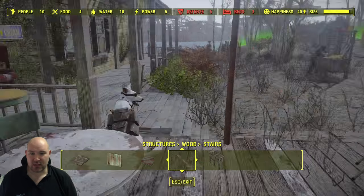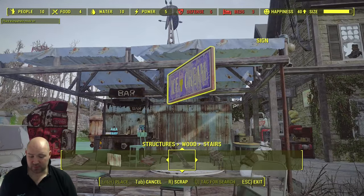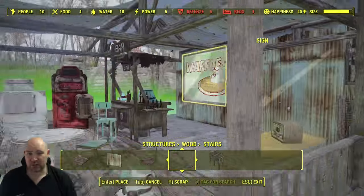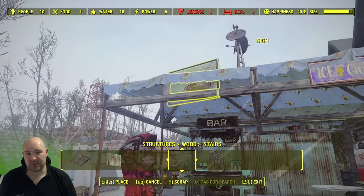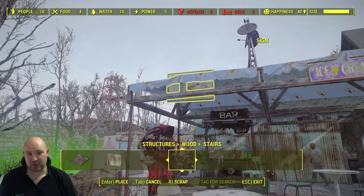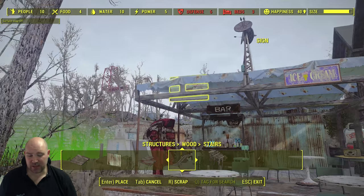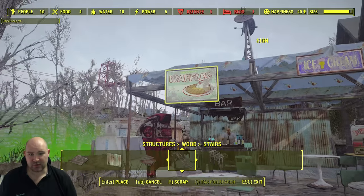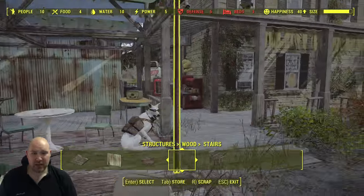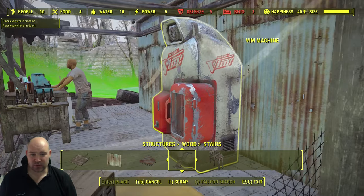If you're using any PC mod you can also put some signage on the front using place anywhere. If you're not on PC, you can do something similar using stairs to put some high boards up there, which also works quite nicely, or put them on the sides. If you're having issues snapping it in, just turn the snapping off and find a place where it neatly goes. There's one more machine to go in here and again depending on whether you want to use place anywhere or the rug glitch you can get it placed.